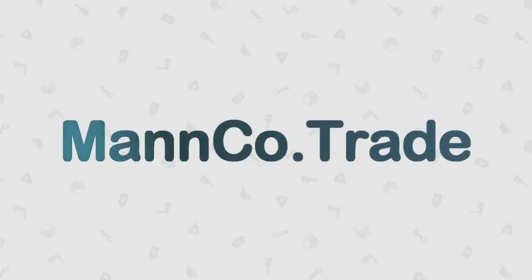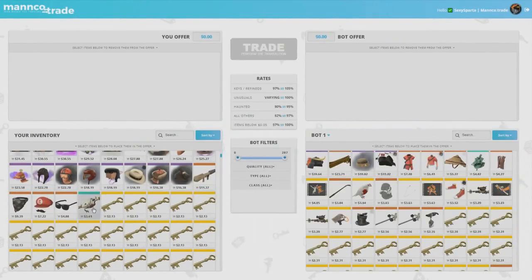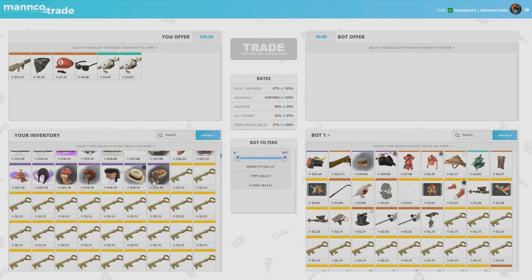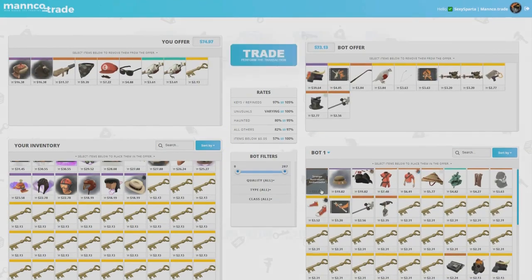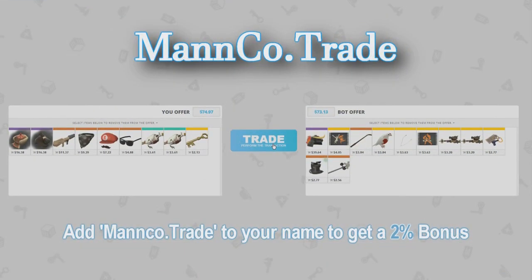This video was brought to you by manco.trade. This site allows you to instantly trade off your unwanted TF2 items in exchange for other TF2 items. By adding manco.trade to your name, you'll also receive a 2% bonus. Check them out in the description below.